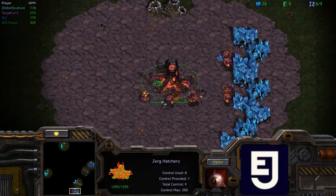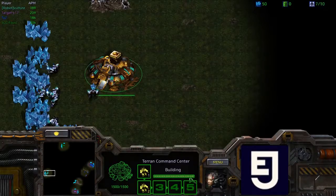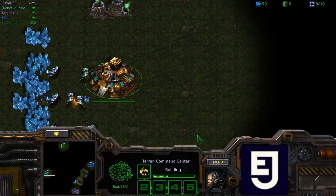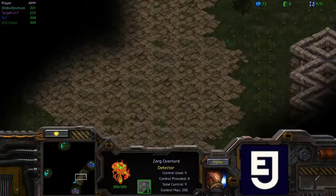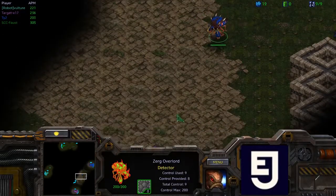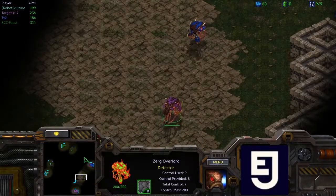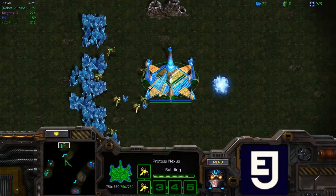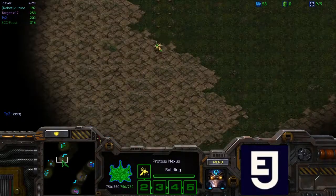Down here in the 6 o'clock position we're going to have our other Zerg from X17. And Robot Vulture, who played an excellent game last game, is going to be rounding out the roster for X17 in the 9 o'clock position. Like we saw in the DM Fire versus cute small map game, we're also going to be seeing close positions for these Zerg players, so they'll see what's up immediately. Much earlier scouts coming out from Faust as he tries to get information on his opponent very quickly.